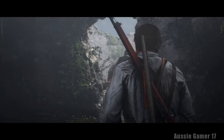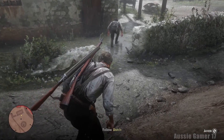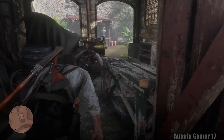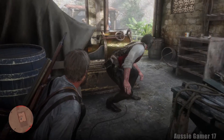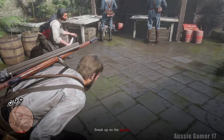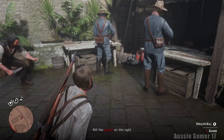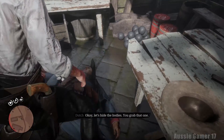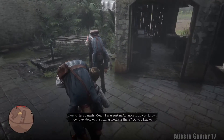The two minutes doesn't start yet. We've got a couple of things to do first - we need to deal with these guards. We're going to stealth kill the one on the right. You can watch Dutch here and he'll do a count with his fingers - three, two, one, go. There we go. You can actually do it earlier and he'll say something silly like 'so much for the count.'